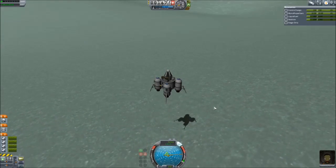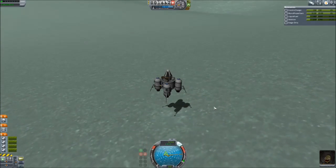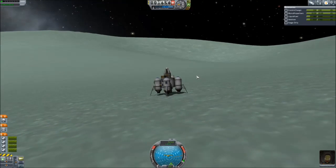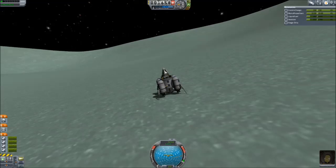Minmus's gravity is still incredibly gentle — very good for newbies, and very good for people like me as well. It's not like Gilly, where you'll just fly away if you sneeze. So there we go, landing complete. We're going to settle back down, and we're okay.